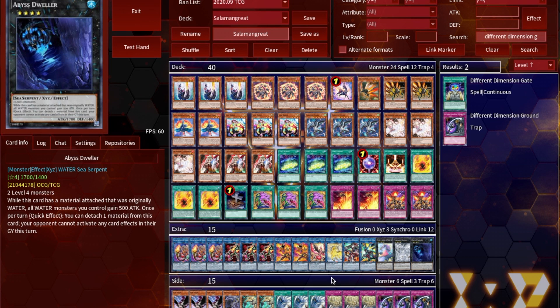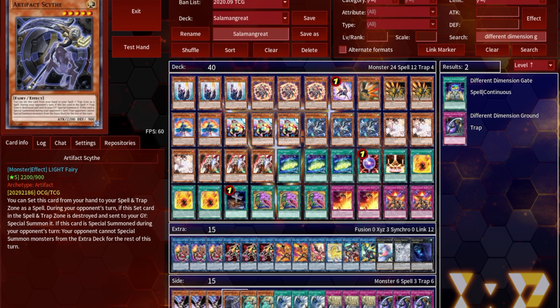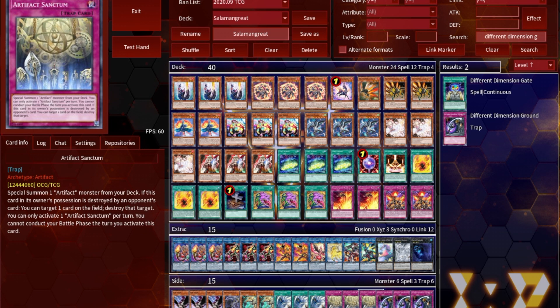For the side deck, you're looking at three D.D. Crow — probably standard this format in everybody's side deck, either this or Cosmic Cyclone. Artifact Sanctum, Scythe, and Lancias are up to personal discretion but this is what I found would work. Finally, three copies of Different Dimension Ground — this is good against a lot of matchups: Dinosaurs, Synchro Eldlich, and a lot of different decks actually struggle to out DDG, and it can actually win you the game.